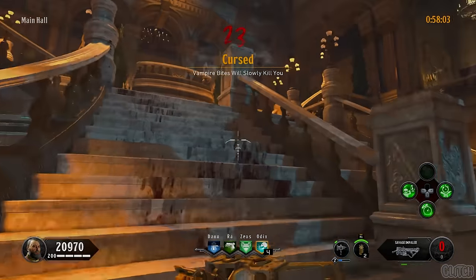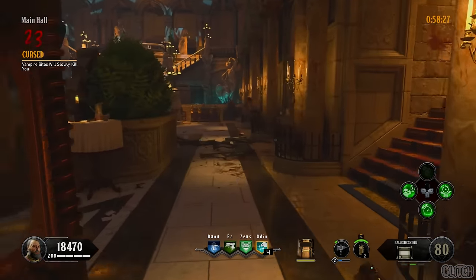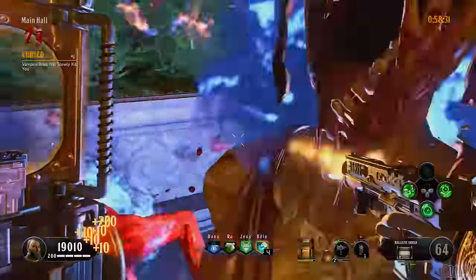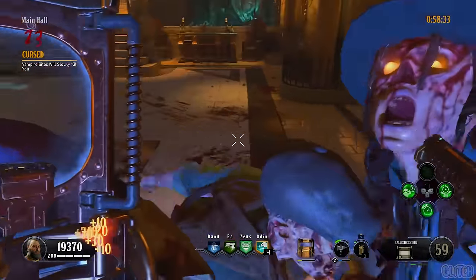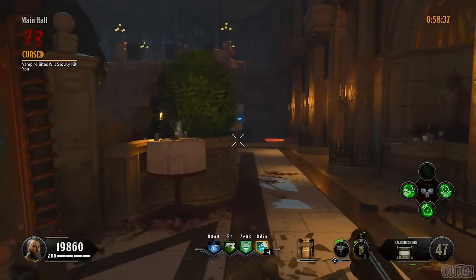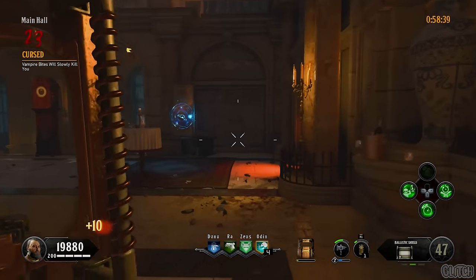For the twenty-third challenge, vampire bites will slowly kill you. If you do get bit, try and end the round as soon as possible. I normally run around with my shield out for some extra protection from Victorious Tortoise. You should be fine as long as you don't look at any of the red vampires, which might make them jump on you. If you wanted to play it safe, you could even camp at the shield workbench.